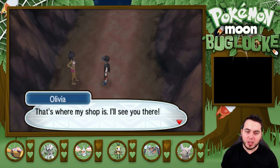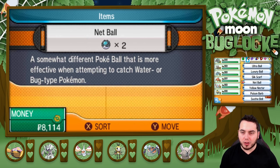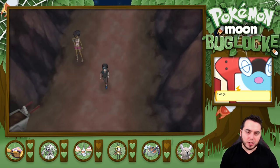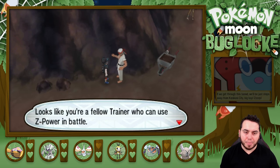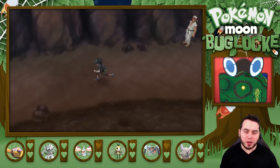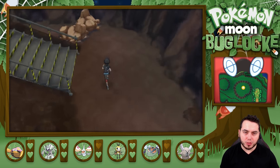I was going to throw down a Repel because I don't really care that much about facing a bunch of Digletts, if I'm being totally honest. I imagine we're just going to run into Digletts and Zubats, so I'm just going to do that to make the journey a little easier. But there's a trainer here! He says: looks like you're a fellow trainer who could use Z-Power. Let's find out whose full force is the fullest. Beat all the trainers in this tunnel if you think you can take me on.